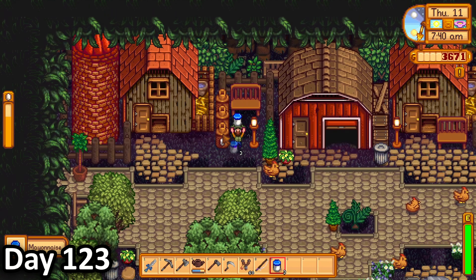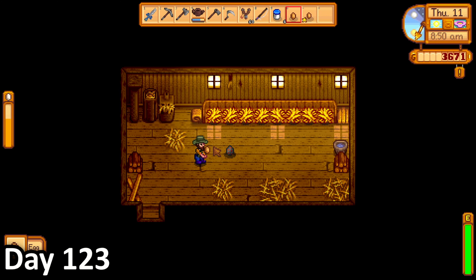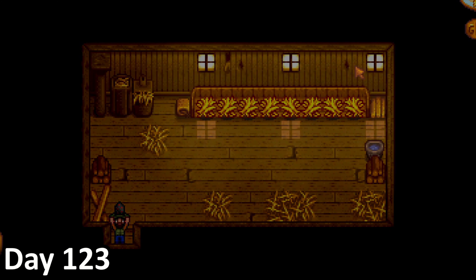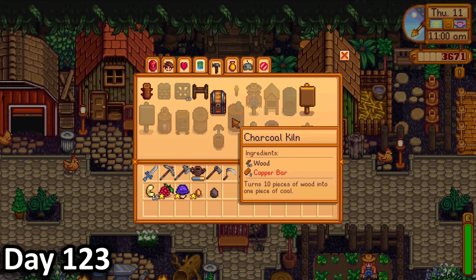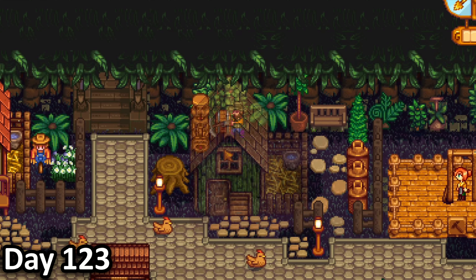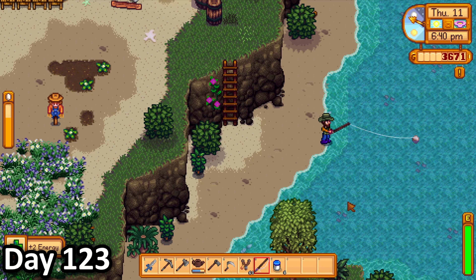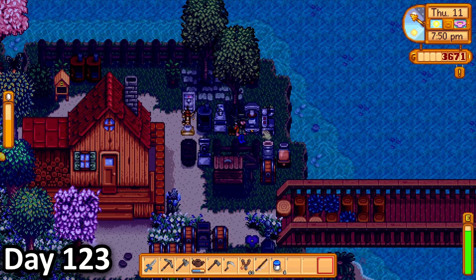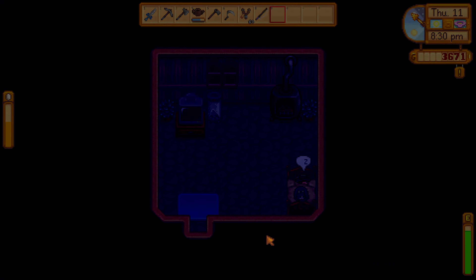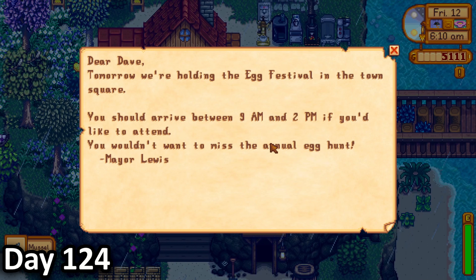On day 123, I watered my cauliflowers and petted my chickens, before grabbing some mayonnaise and checking for eggs in my coops. I then noticed that the witch had just left a void egg, which I could incubate into a void chicken. I then returned home, where I crafted a chest, which I placed behind the coop, so I could have a storage area for leftover eggs and other produce. I then decided to fish for the rest of the day, before making some canned sardines and heading off to bed.